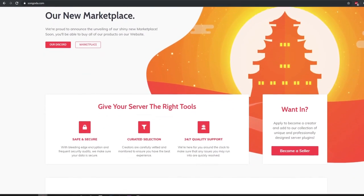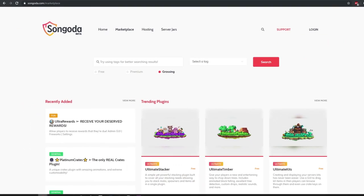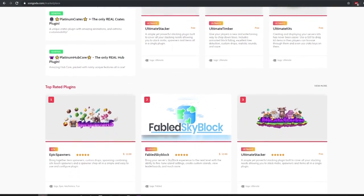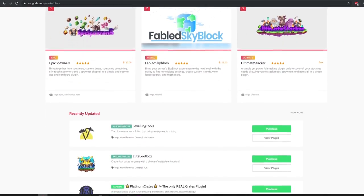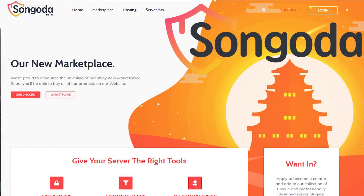Be sure to check out this video's sponsor, Sangata. Sangata is a new and unique marketplace where you can find free or paid custom plugins, with the help of continuous user and developer feedback. Sangata is continuously working towards making those ideas a reality. Visit the Sangata marketplace and Discord with the links below.